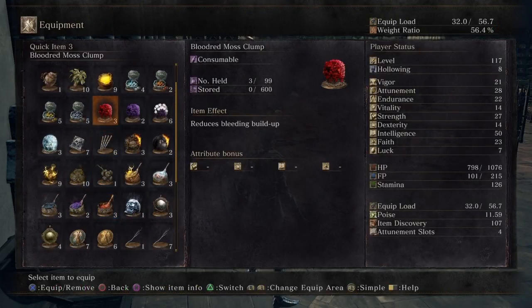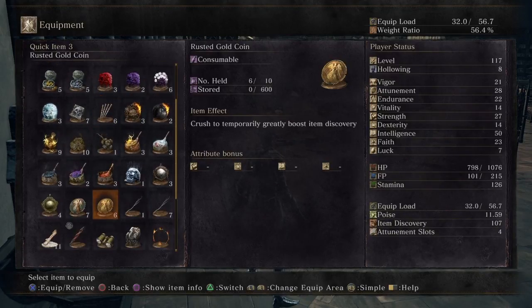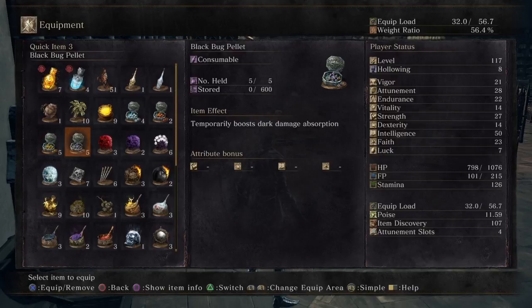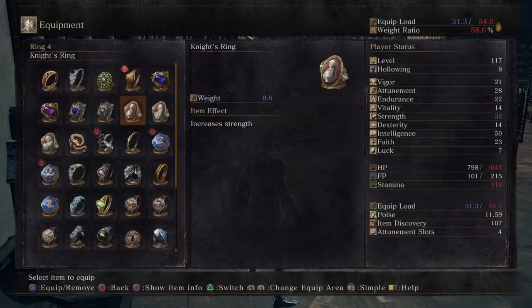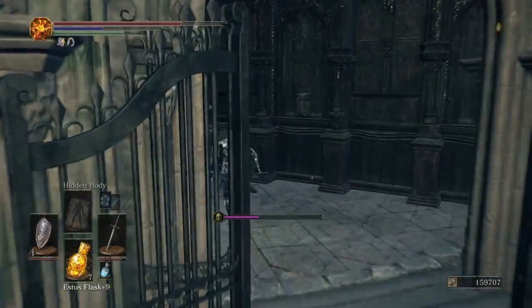I've got a moss for it. Magic fire, white and dark. Okay, we have no moss for it, but in that case, stick on that Cursebite Ring. You just need to hope for the best, basically.